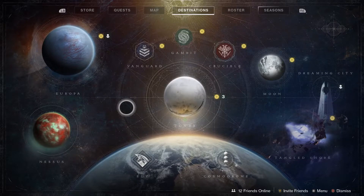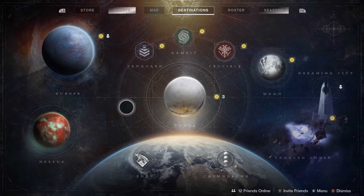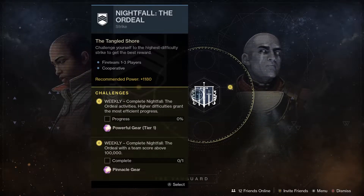Next up let's have a look at the playlists and the pinnacles. First of all this week we've got the Vanguard activities. With the Nightfalls this week we've got the Ordeal and this time it's the Broodhold, which is on the Tangled Shore. You can also do weekly Nightfalls for a powerful drop and if you do the 100k Nightfall you can get a pinnacle drop too.